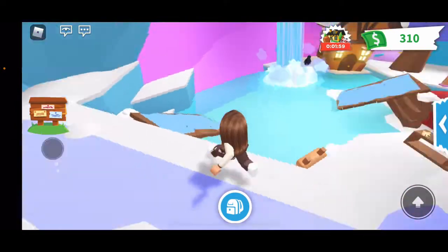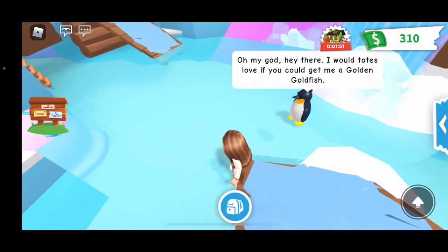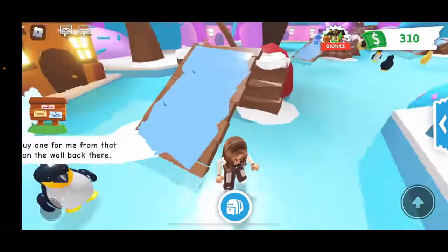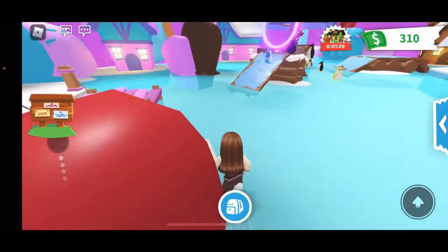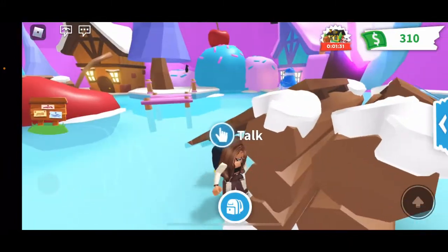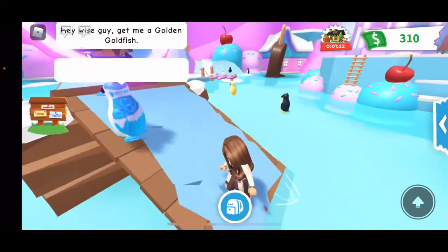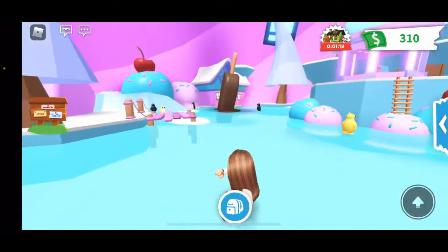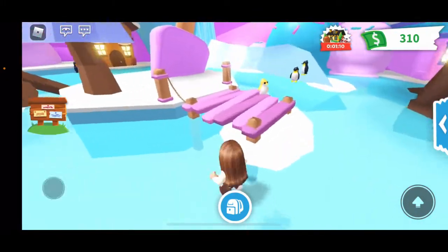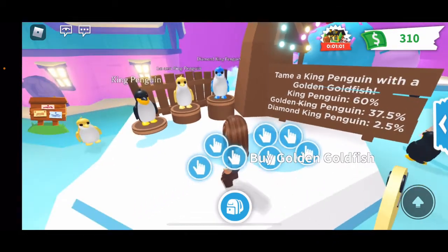You can go ahead and talk to one of the king penguins. They all pretty much say the same thing: 'Hey there, I would totally love if you could get me a golden goldfish — you can buy one from that goldfish on the wall back there.' That's the normal king penguin. You also have the diamond king penguin. There are a lot of them just kind of scattered around the ice cream shop.